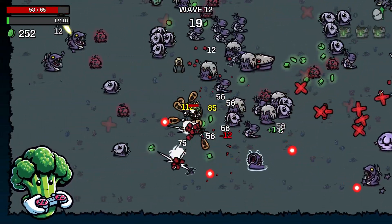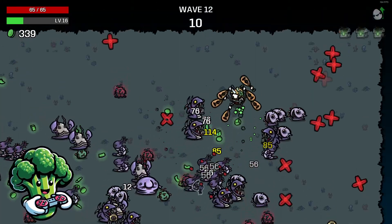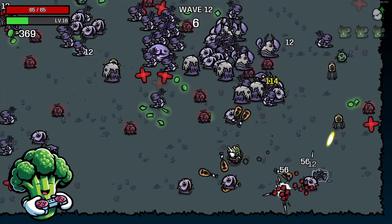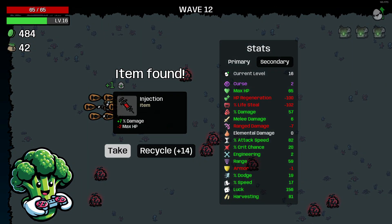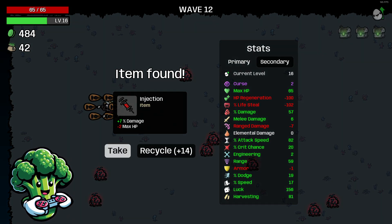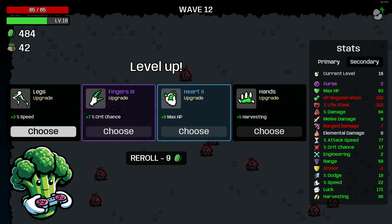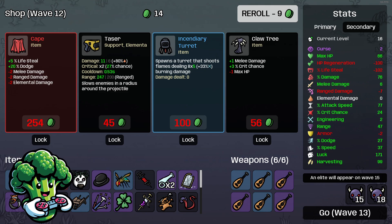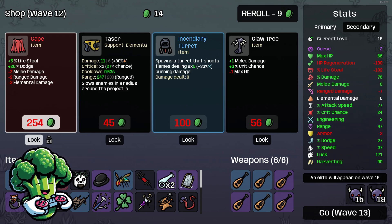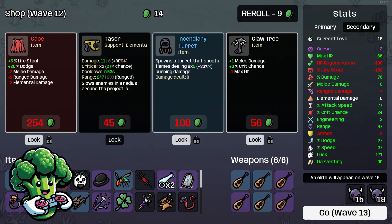I was going to take all the poison ones but now there's a lot of them and I think you could very easily take those and end up dying — especially on a horde wave. On a regular wave I'd probably take them, but not here. That was fun — got a ton of luck from that. Let's take the Injection for more damage, Crackle Cross for more speed and attack speed, Bowler Hat for more luck and harvesting, and Crit Chance. Jetpack for speed, Cyclops for more damage, Acid for more max HP.